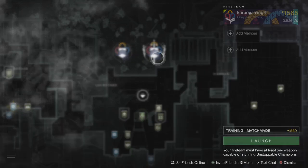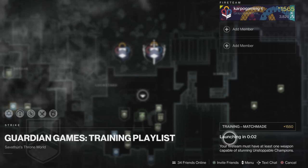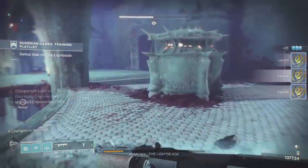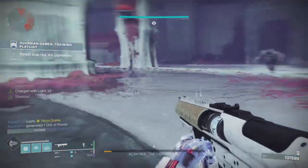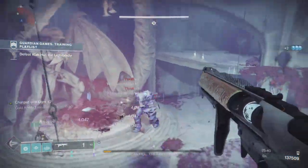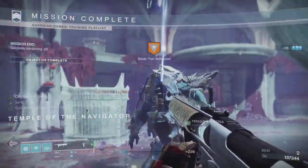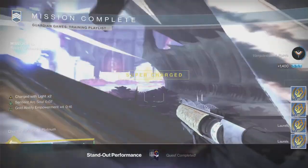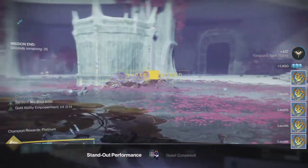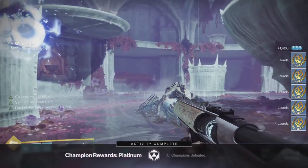You're going to get yourself not only a ton of laurels, but also the platinum medallion plus whatever other medallions you're rewarded depending on your run. You can get a bronze, silver, and gold all in one run on top of the platinum — so four different medallions in one run. It all depends on how fast you complete your run, but you are guaranteed to get multiple medallions every time.